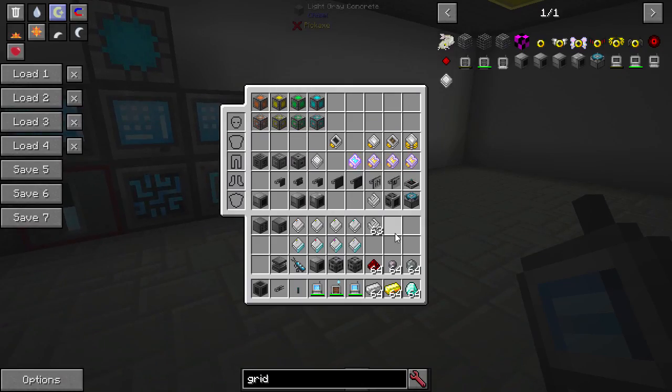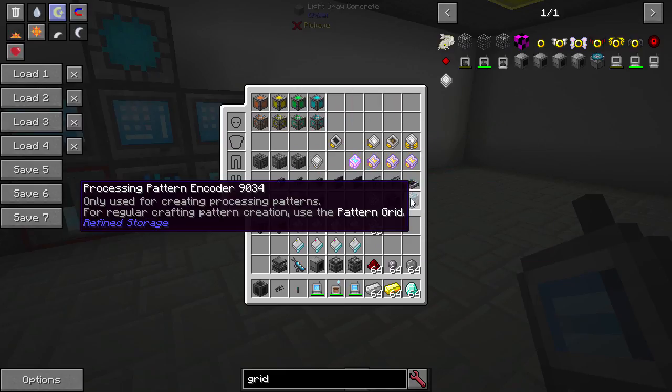The crafting monitor basically shows you what's currently auto-crafting in the system so you can monitor it — shift-click on the controller and it tells you what's crafting right now. That's your wireless stuff, upgrades, blocks, storage, export/import, grids, and auto crafting.